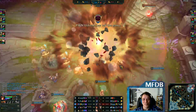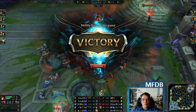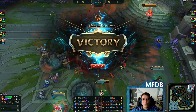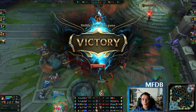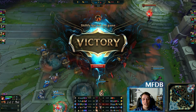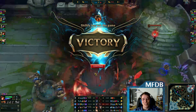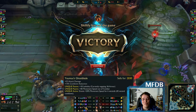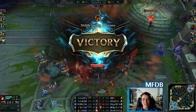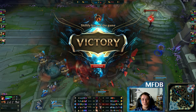I think I could still explain some Miss Fortune tech and things about item builds, and I hope this helped you. I don't only analyze Challenger games — I also analyze my viewers' games. If you want me to analyze one of your games, leave a comment with your server and summoner name. Channel members have priority. If you want to play Miss Fortune in the current meta, Blade of the Ruined King with Press the Attack is a pretty safe bet. Let me know what you think, and I hope to see you tomorrow. Bye.